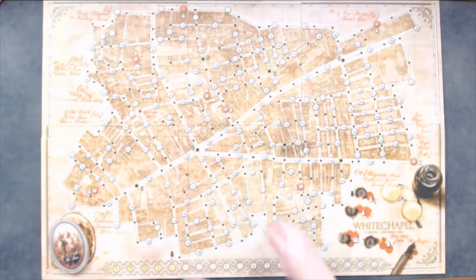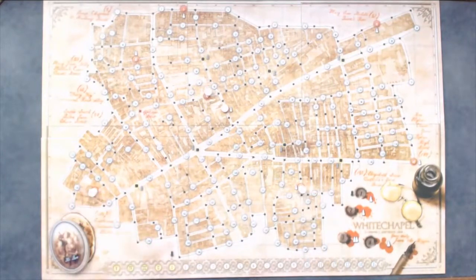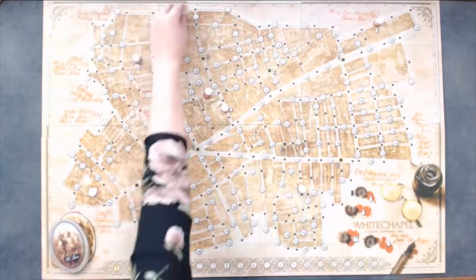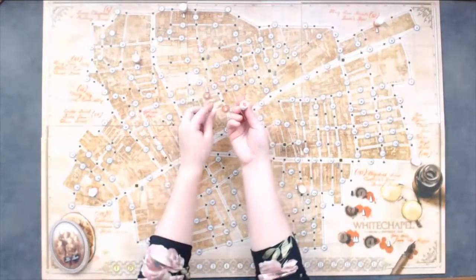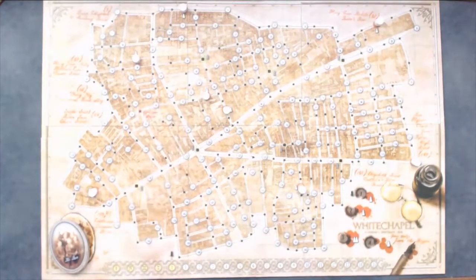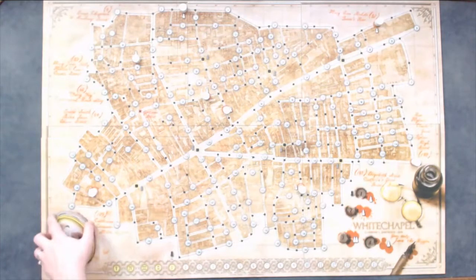Jack will place the woman tokens on any of the red numbered circles with the red faces down. On night two and subsequent nights, he will not be able to place a woman on spaces with the red crime scene tokens. The red marked woman tokens are Jack's possible targets. The unmarked woman tokens are fake targets designed to fool the police. Only Jack will know which is which.